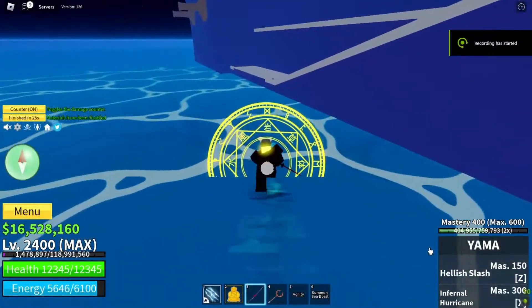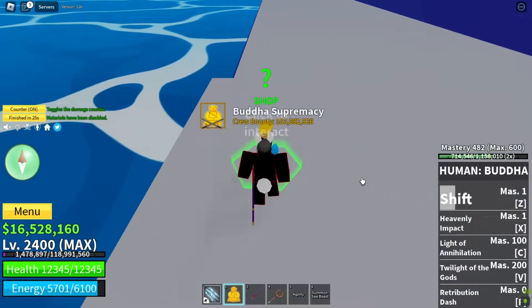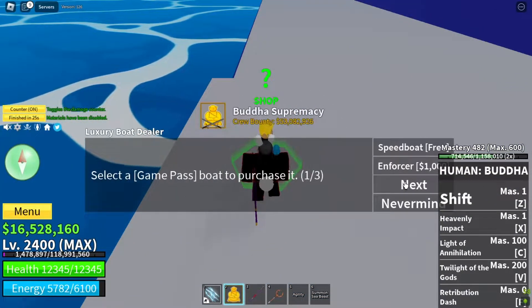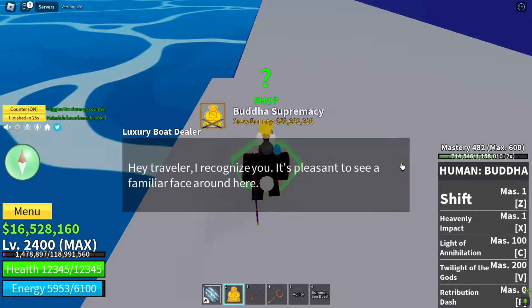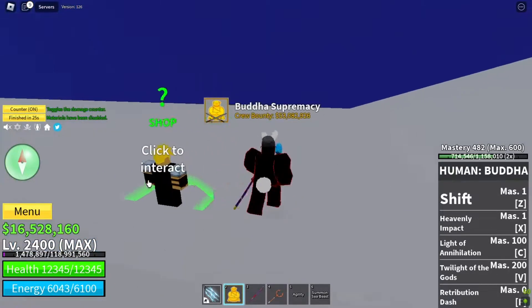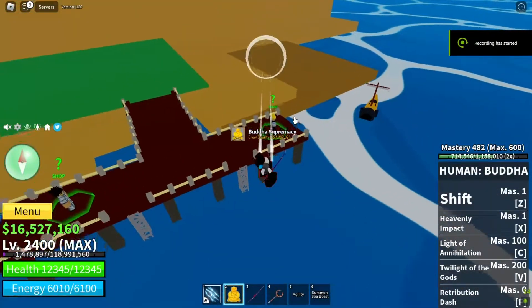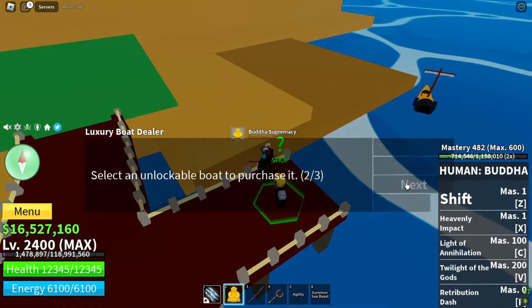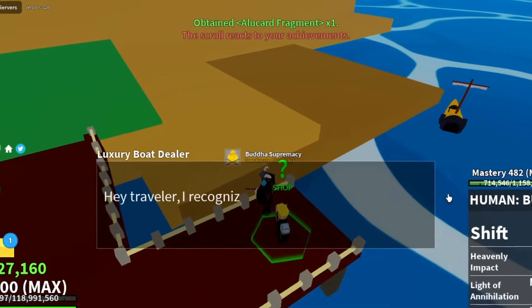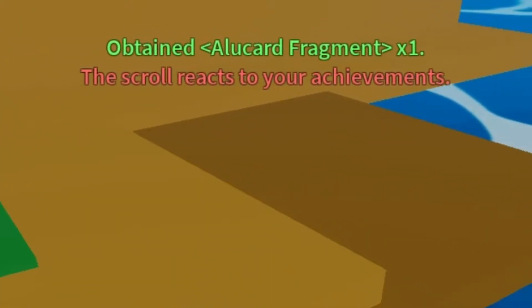We arrive at Castle on the Sea. Here we arrive at the Luxury Boat Dealer of Hydra Island. Once done you can see a message above — that means you have completed the quest.